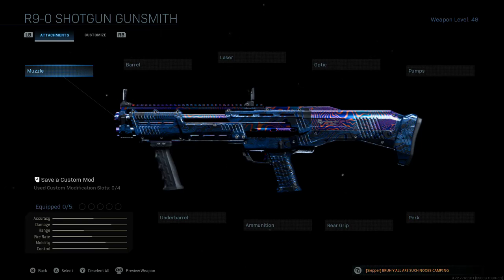Hey guys, how's it going? So we're going to be looking at the R9 shotgun. Once again, doing an updated class setup for it for its standard ammunition, which is buckshot.